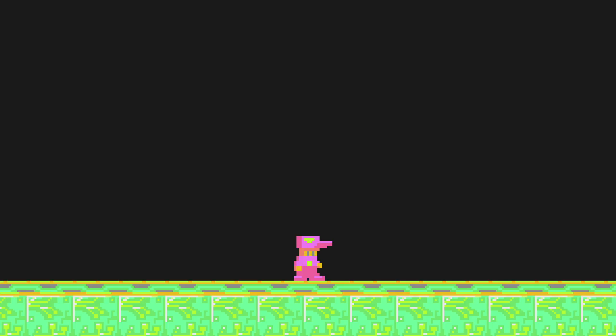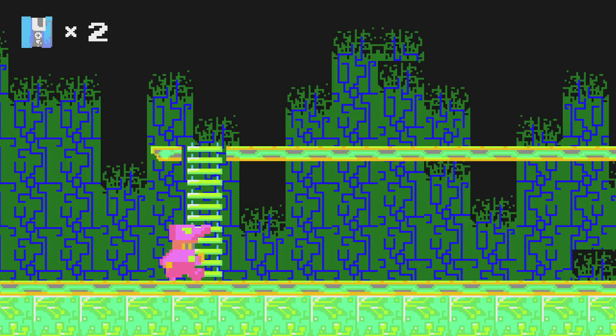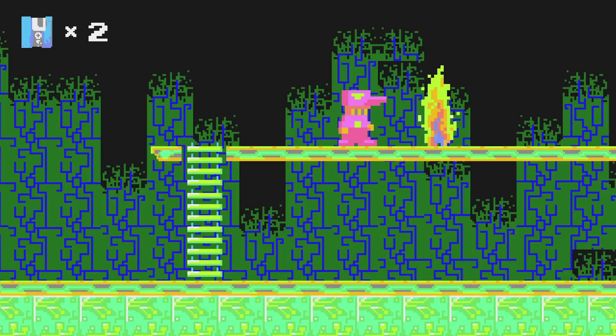Player 2 can't even get a turn until player 1 finishes the first level. Once they get their opportunity, they push forward on their sections, dodging obstacles of their own. As player 2 advances, they run into the walls of testing and validating. When they don't have what it takes, their progress screeches to a halt.